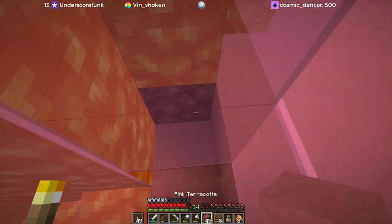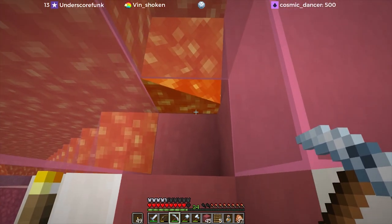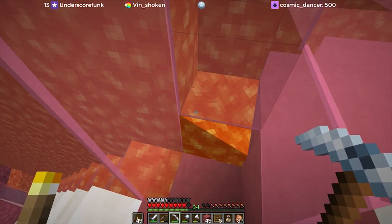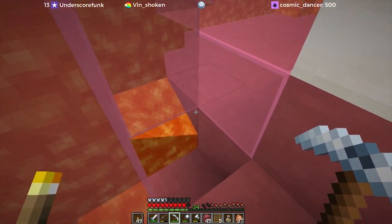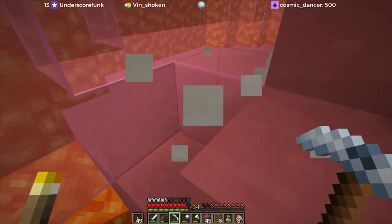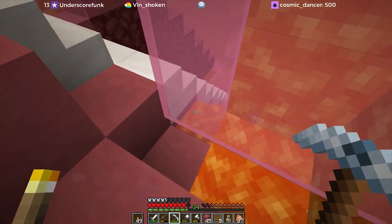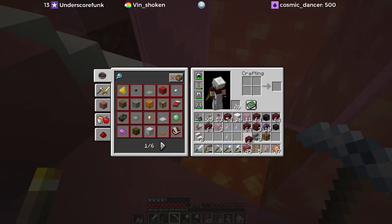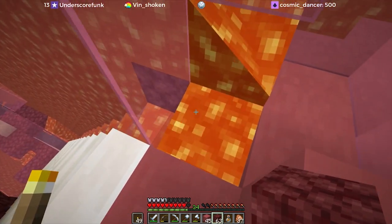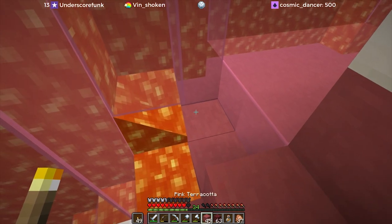Do that and then remove that, but it doesn't come over this far. How could we force it to come over here just a little bit? I guess we could try to put a block in there - if I try to put something in there like netherrack, it would force the lava that way. That's what I wanted. And if I get rid of it, does it stay? It stays - okay.